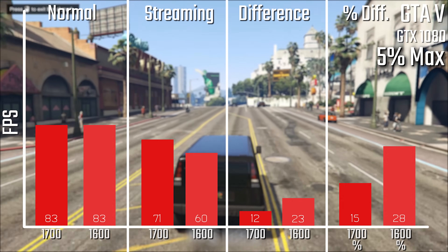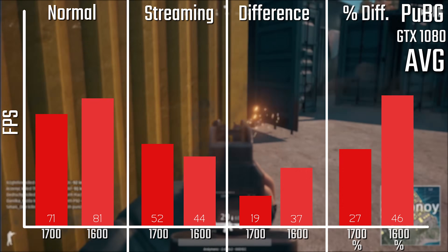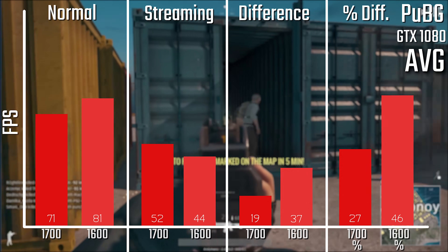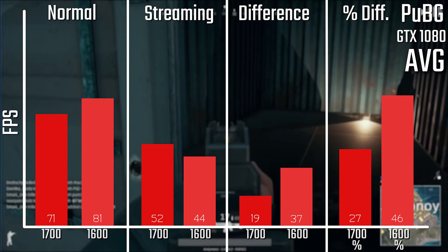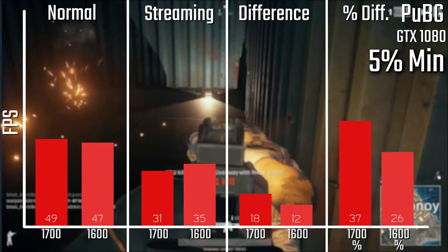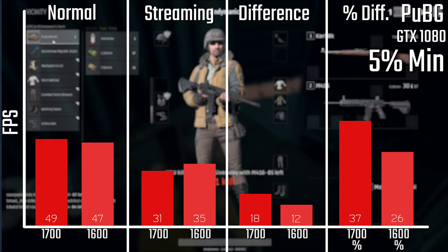With PlayerUnknown's Battlegrounds, this is also kind of what I expected — the 1600 is about 10 FPS faster than the 1700 in normal results, but about 10 FPS slower when streaming, which means there's actually a 46% performance difference with the 1600 versus only about 27-30% with the 1700.